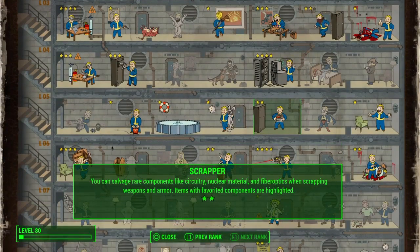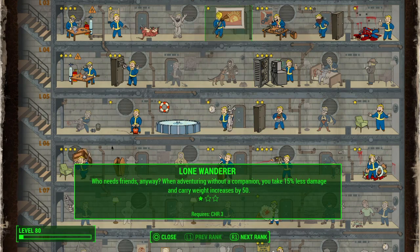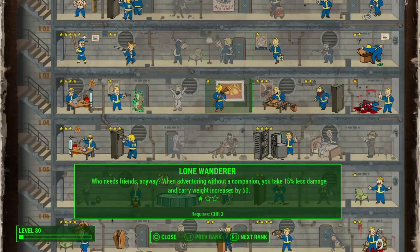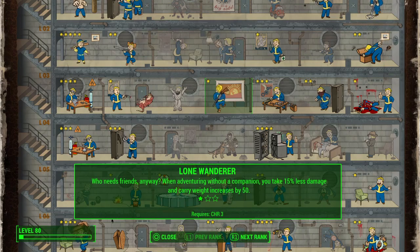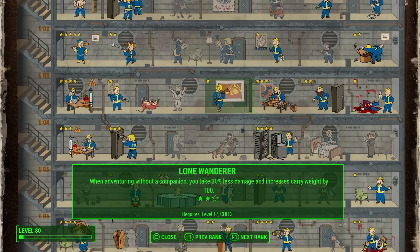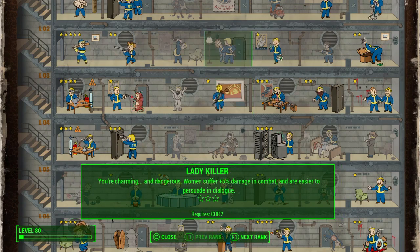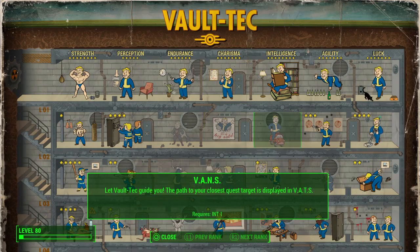Scrapper is essential if you're a builder. I also like Lone Wanderer — it's really good. You take 15% less damage and increase carry weight by 50 when you're not using a companion. The funny part is Dogmeat doesn't count as a companion. So if you have Dogmeat, you could have 30% less damage, 25% more damage output, carry weight increased by 100, and still have Dogmeat as a companion who can carry more.